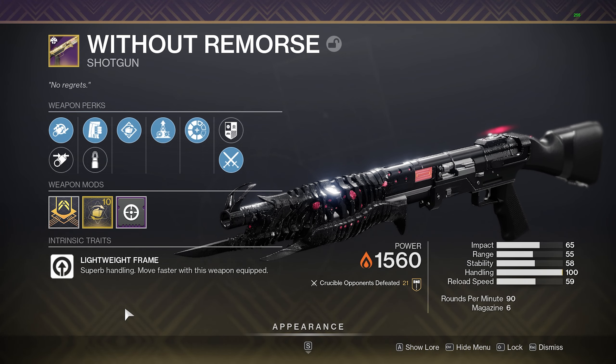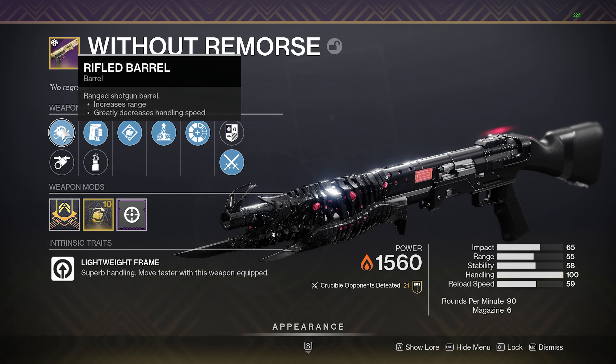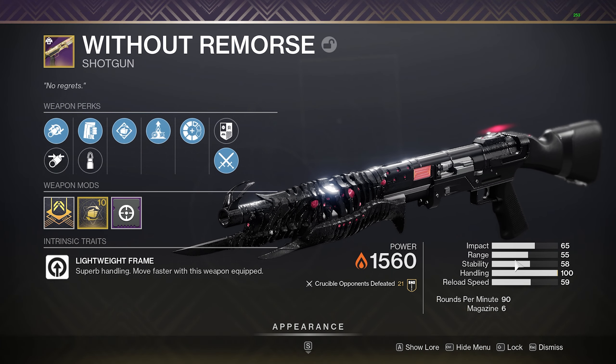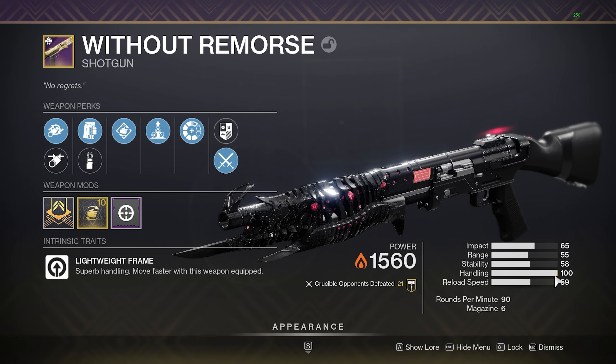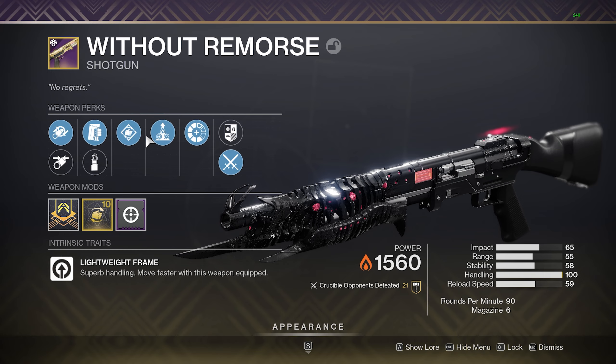First of all, what is the second worst barrel for all shotguns? It's rifled. Why are you using rifled, Sap? Well, let me tell you — I have minus 15 handling, and I am at 100 handling with using only 1 point of my masterwork. I have way too much handling on this thing.